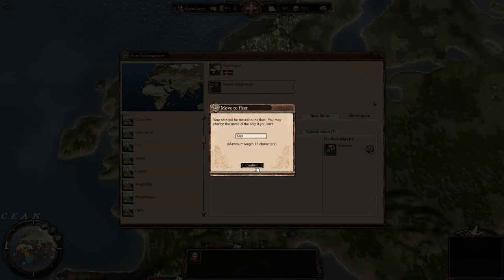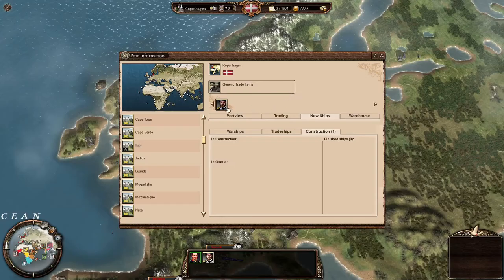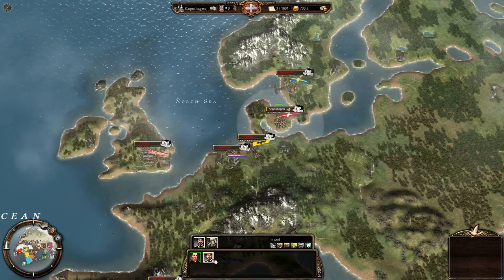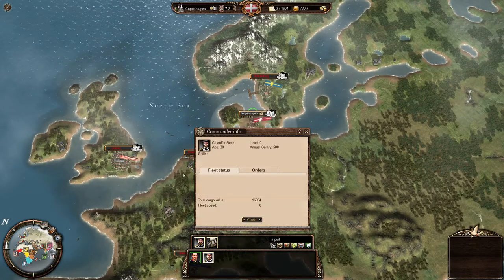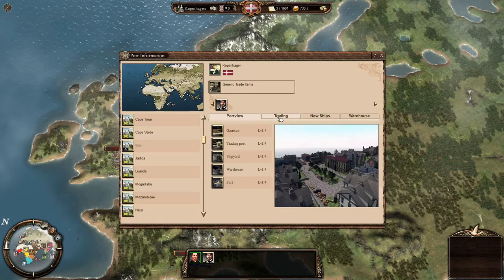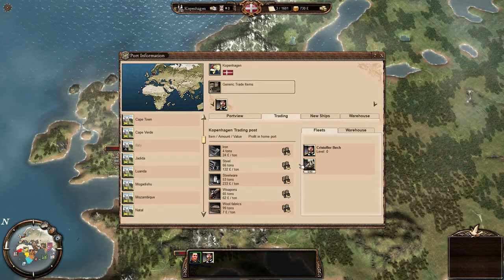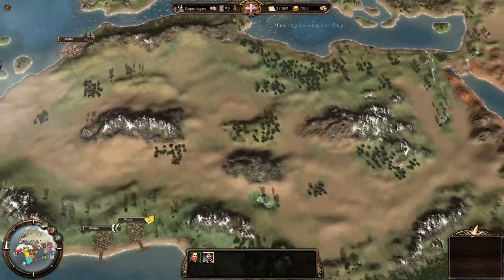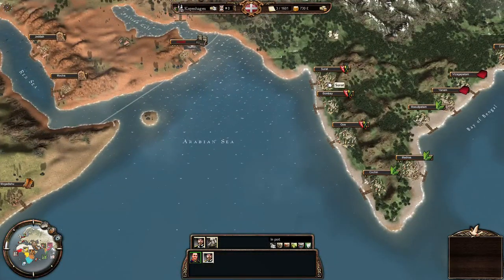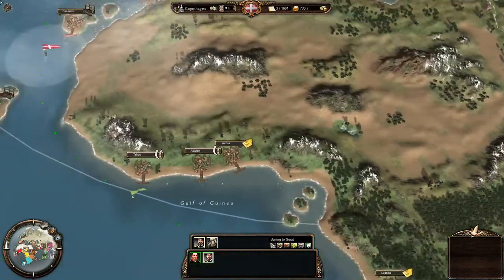New captain — Gustavo Beck. He doesn't have any skills, 30 years old, level zero. We don't really have money for him to trade so we'll send him off to India. Full sails, we're off to India! It'll take him quite a while to reach India, but hopefully we'll make a bit of money in the meantime with the other ship.